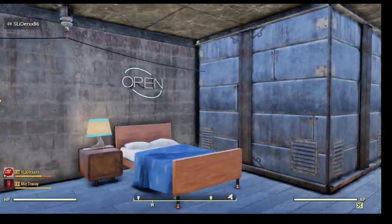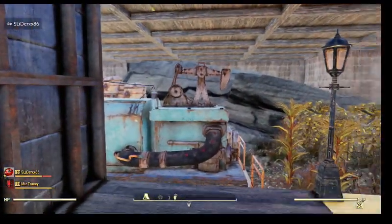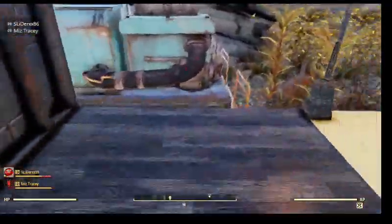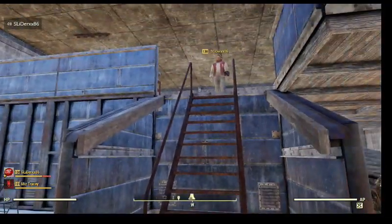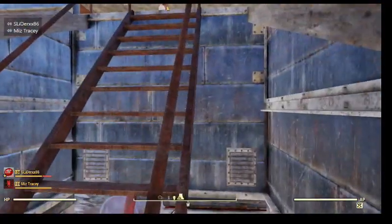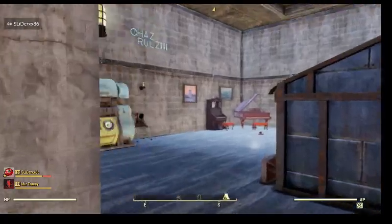I had a friend drop a nuke dead smack on this base - all the foundations stood. The only thing that broke was the workbenches and stuff like that. It cost me like 30-something steel and like two of every other material - two circuits and two of each. It broke every single thing on the inside, but not the stairs or floors - basically the shell of the building stayed intact.